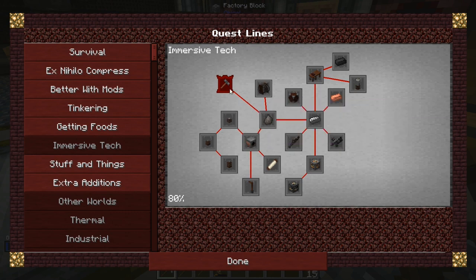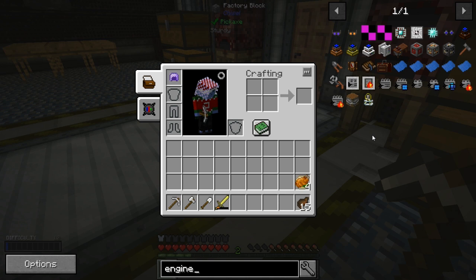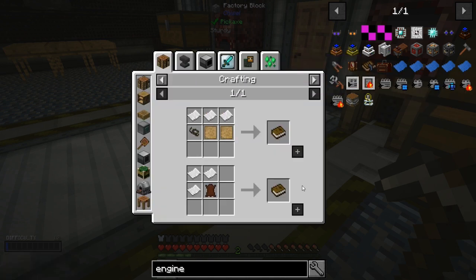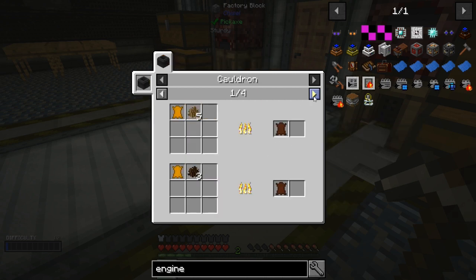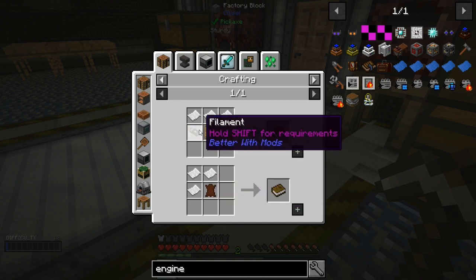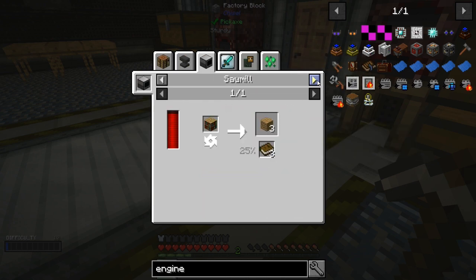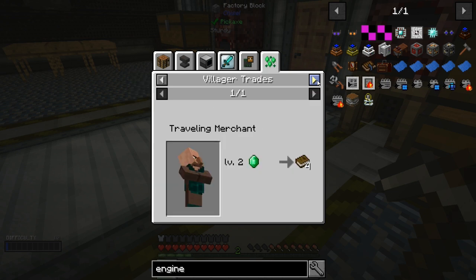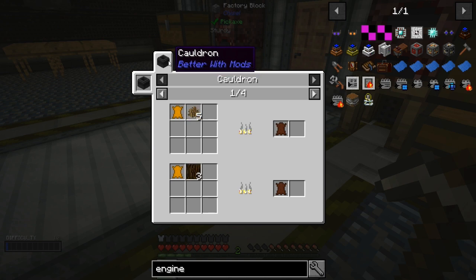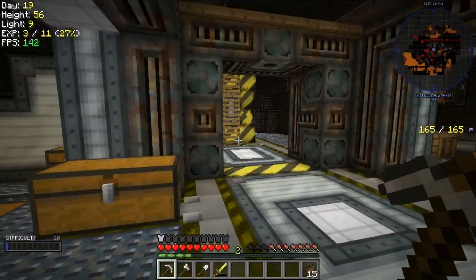I also completed another quest. This one wants me to make the Engineer's Manual. That requires a book — which requires tanned leather. I can't use a cauldron and I don't really have a way to get leather right now. Or tanned leather for that matter. I can't make filament either. I have like no way to get a book. That's a Better With Mods cauldron — it takes bark, and to get bark you have to make an iron tool I don't have yet. So there's no way I can finish that quest.